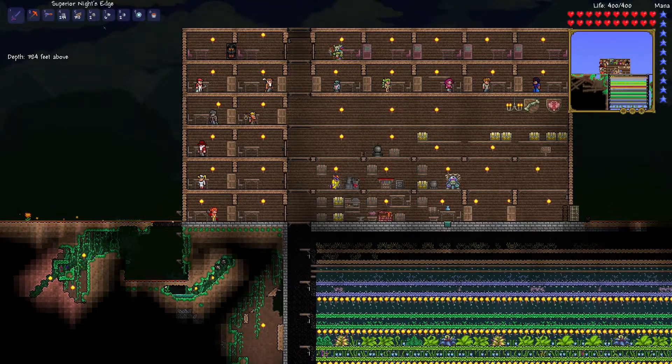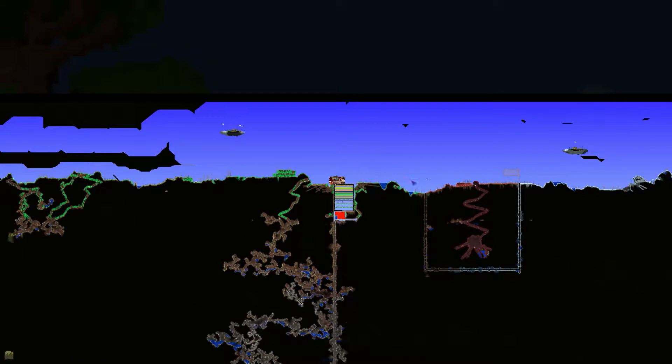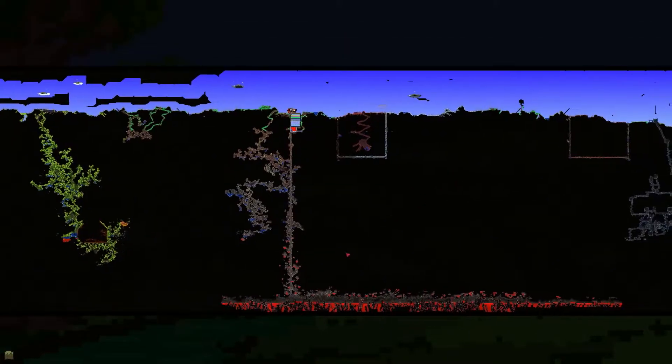Hello everyone and welcome back to my Let's Play Terraria series. I have been busy — I went and quarantined the Crimson areas there, there, and there, and also using TEdit I dug some diagonal paths here and there down to see there and there and from here and here to there and there. I'm hoping that will allow me to block off the corruption and hollow once we get the next boss defeated.